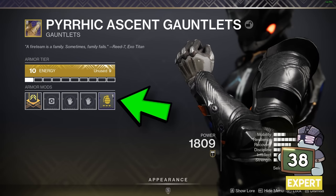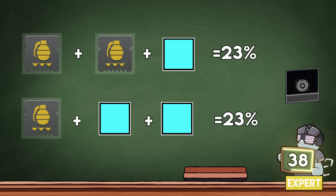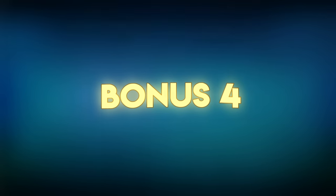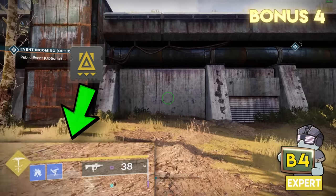Circling back to Kickstart mods — do you know how the stacking mechanic works with armor charges? Both items count as equal units, so two grenade Kickstarts and one armor charge refund the exact same energy as one Kickstart mod and two armor charges. Here's a table that's useful when making builds. If you have two grenade charges, Kickstart will still proc and refund you on the first one thrown, and the same goes for the double charge on your class item.